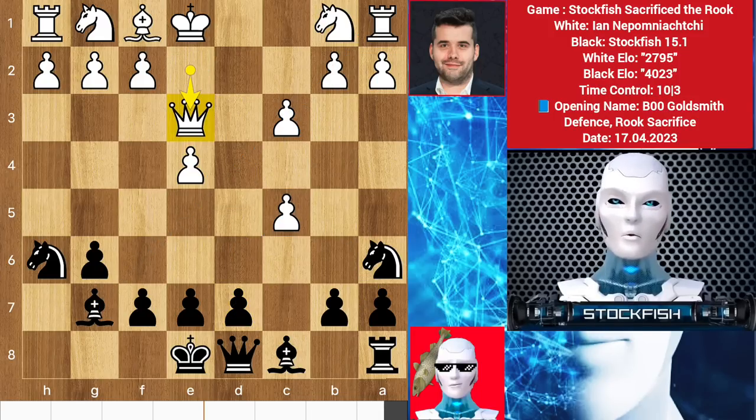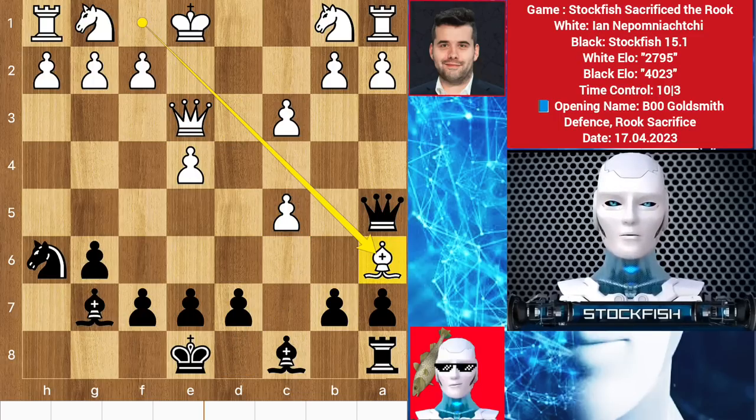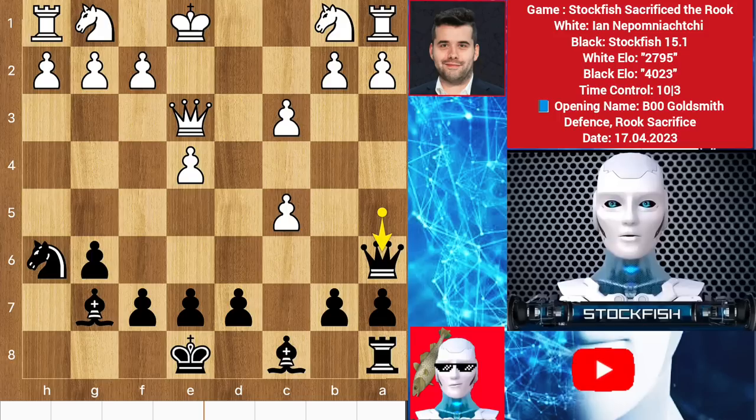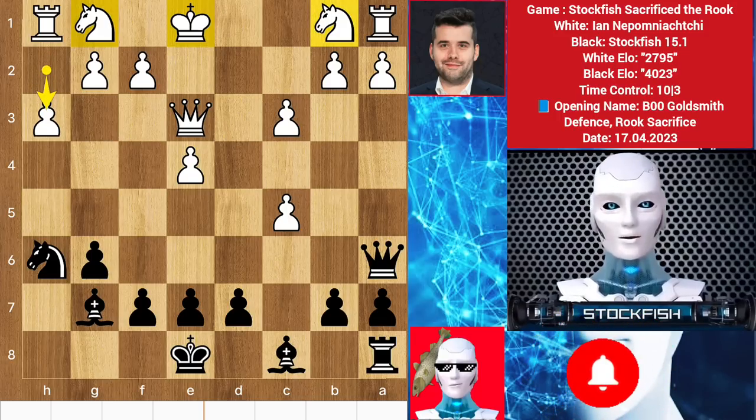Ian played queen e3 to protect the pawn. I played queen a5 — an inaccuracy. Best was to play b6 because after bishop takes knight, I lose another piece from this game. The more I trade, the more problems I face because I'm down material. Queen takes a6, h3 — white's further plan is to develop his pieces and castle.